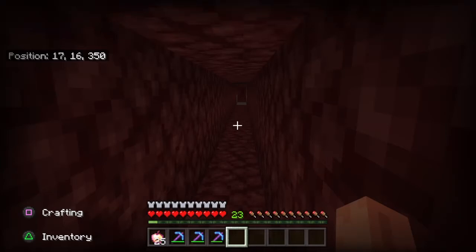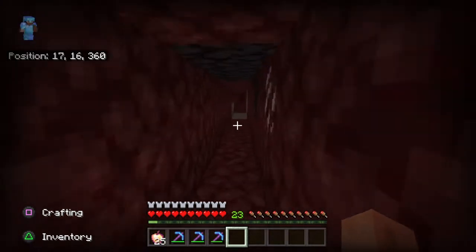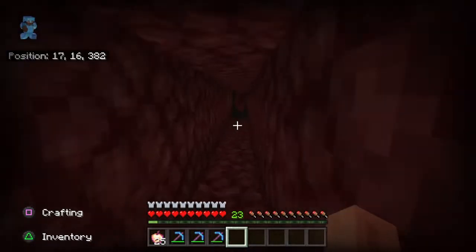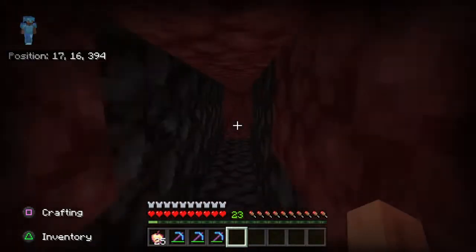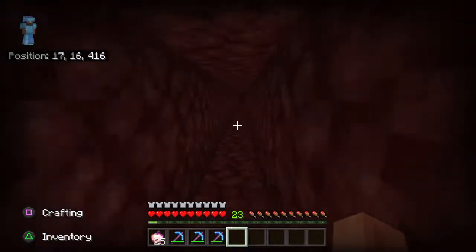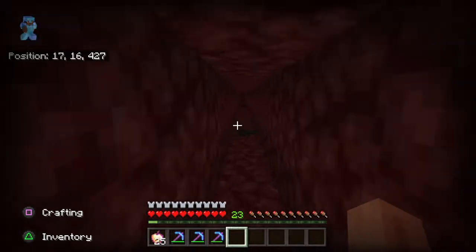Find ancient debris quick and easy in Minecraft. Step one: in your survival world, make a long strip mine at y equals 16. My strip mine right now is 150 blocks long.